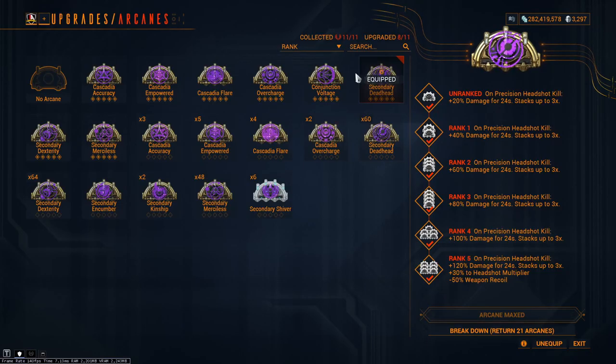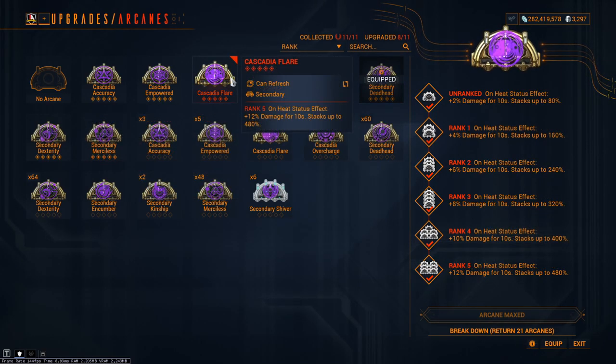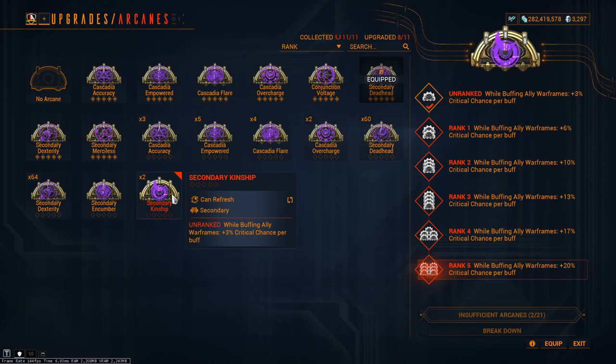For arcanes, I would recommend either Deadhead, Merciless, or Flare if you're looking for a general damage increase. Some others like Cascadia Accuracy, Overcharge, and Kinship also work well for this build path. For the Exilus slot, I personally felt like the projectile speed mod was best in slot, so that's how I topped off and finished my build.